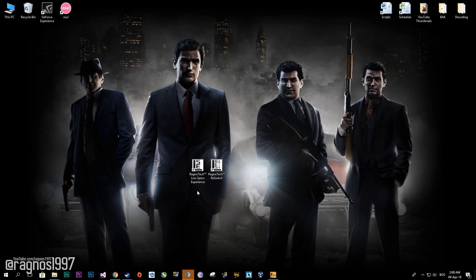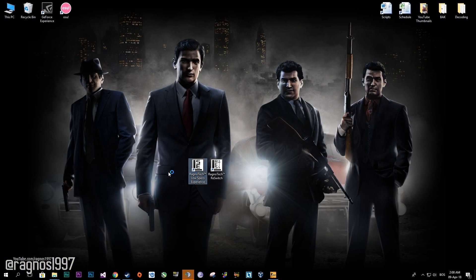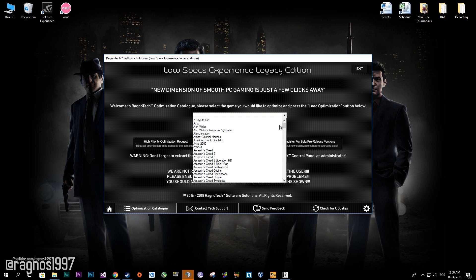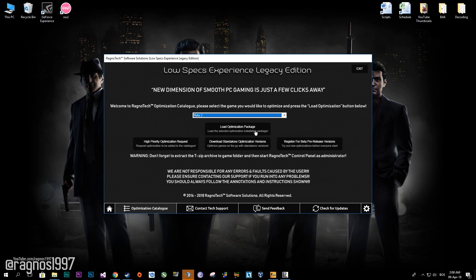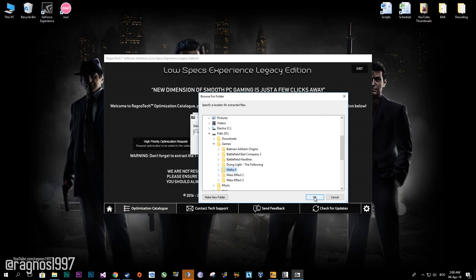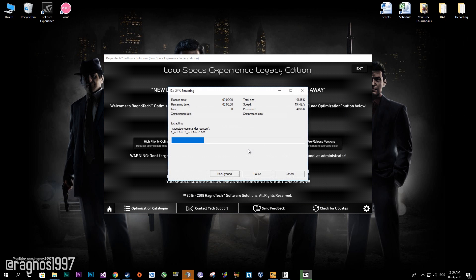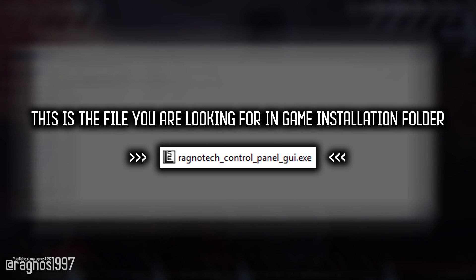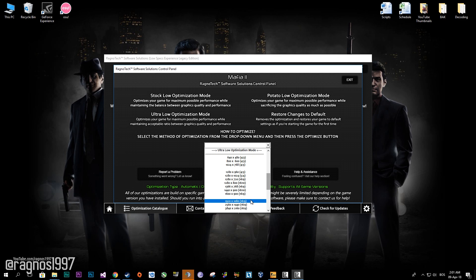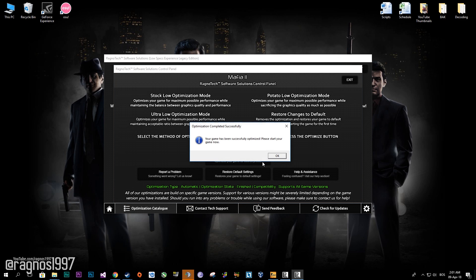First of all, download the Low Specs Experience and then install it. Start it from a Desktop shortcut and then go to the Optimization Catalog tab and select Mafia 2 from the drop-down menu. Press load the optimization and extract this package to the folder where your game has been installed. After you did that, simply start the Ragnotech control panel from that folder and this window will pop up. Now select the method of optimization and resolution you would like to run your game on and press optimize. After that, start your game.